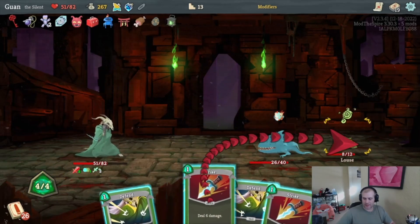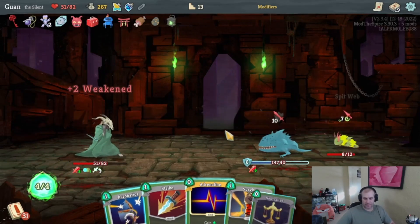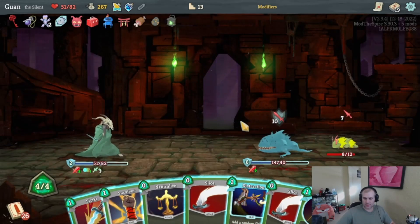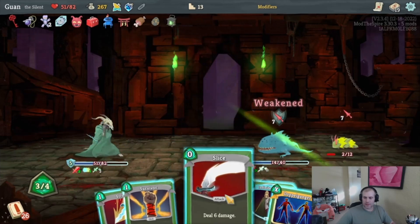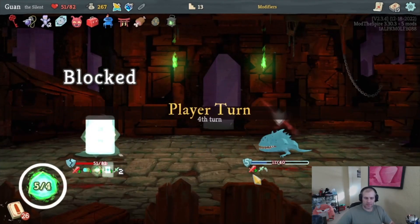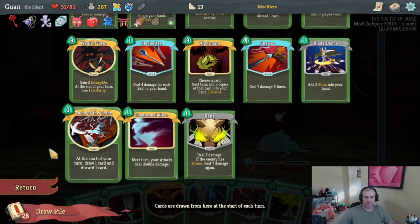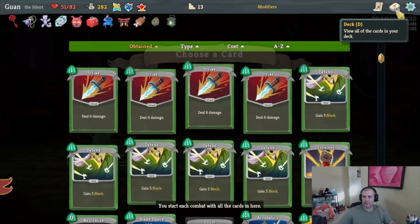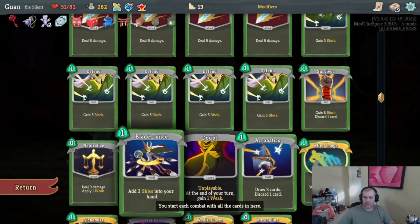Neither of them is attacking this turn so I'll just hit — I wish I had a way to retain that Wraith Form for later. I should just be playing it every turn, there's no reason not to. Can I kill? Got Double Slice — I have to be able to kill something. Neutralize, Slice, Doppelganger — play that, get full block. Doppelganger gives one more card and one more energy. Nothing in the rewards that we need later. Eviscerate — that was fun. Predator upgraded or Tactician — Tactician.